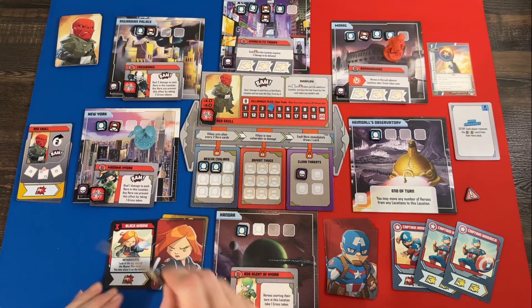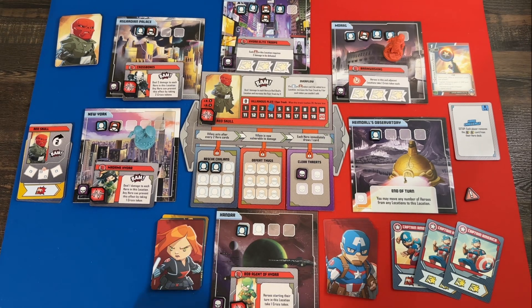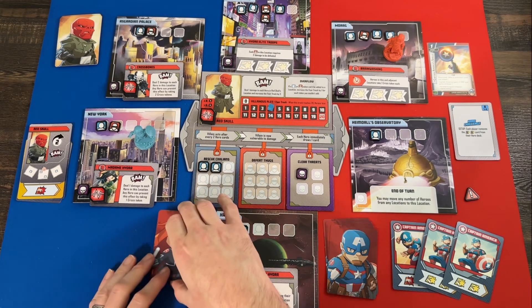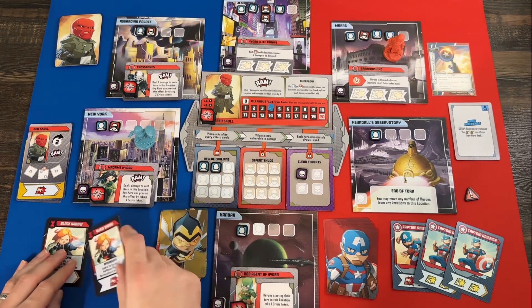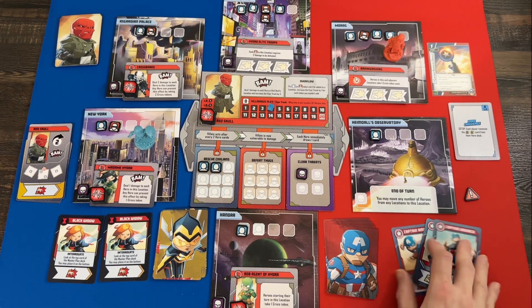He places civilians around the board — one here, two in his location, one more — and if there wasn't room it would trigger an overflow, which like an outbreak in Pandemic causes all kinds of problems. Thankfully there's currently room. A big part of the early game is keeping locations as clear of tokens as you can while using that to complete missions.